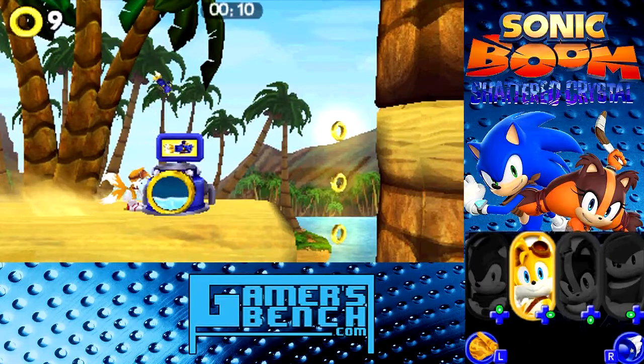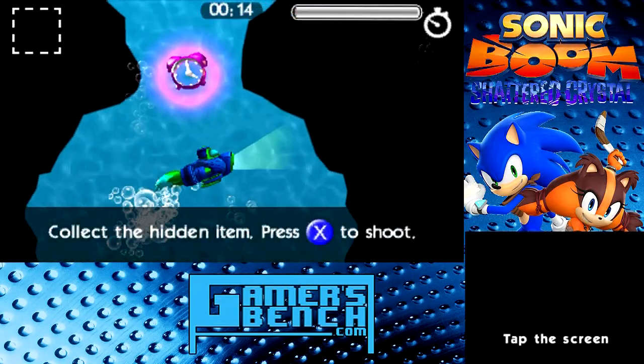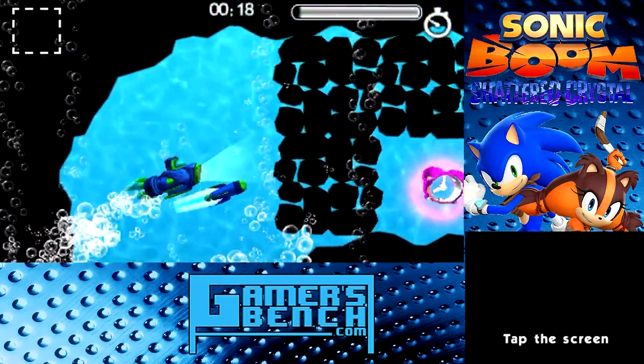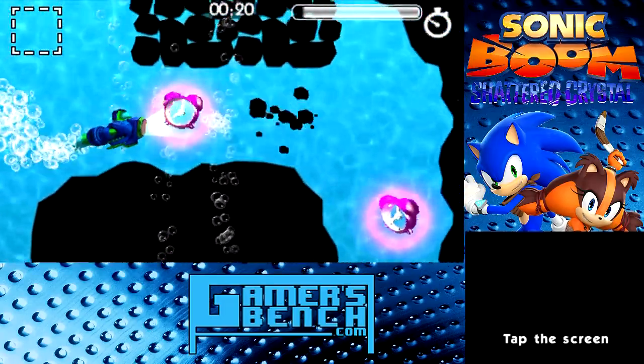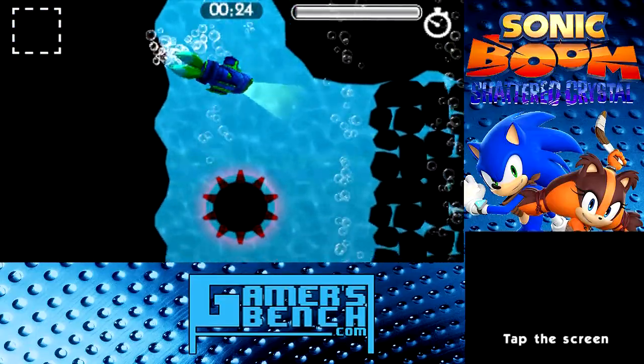With this game you can actually switch between four characters at will: Sonic, Tails, the new character Sticks, and Knuckles — who swallowed the Master Emerald. Now with Tails, he can play this very weird and unnecessary mini-game in which to find a treasure.